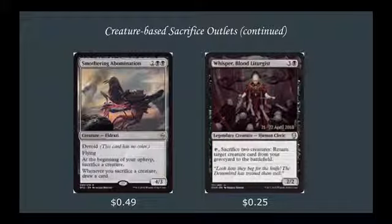Continuing on with our last two creature-based sacrifice outlets, we have Smothering Abomination: 4 mana 4-3, Flying, Devoid. At the beginning of your upkeep, sacrifice a creature. Whenever you sacrifice a creature, draw a card — very good for our deck, allows us to sacrifice a creature and also gives us a ton of card draw. Then we've got Whisper Blood Liturgist: 4 mana 2-2. Tap, sacrifice 2 creatures, return target creature card from your graveyard to the battlefield. Also very good.